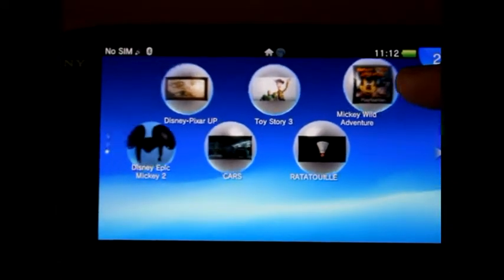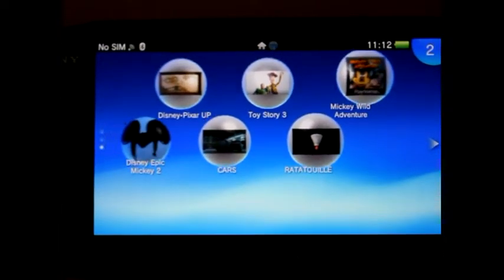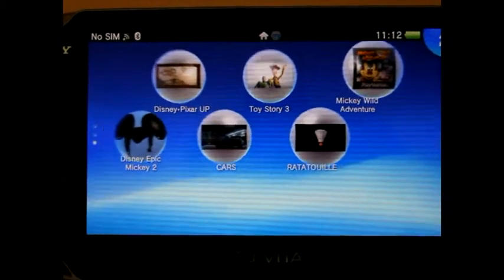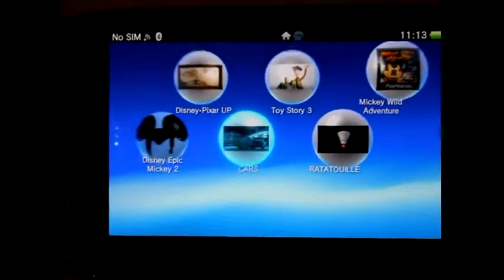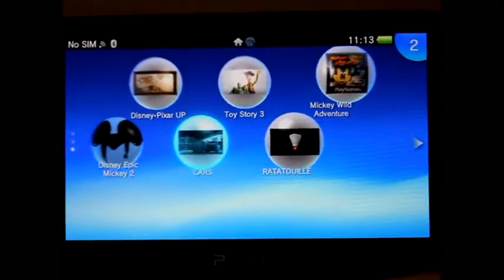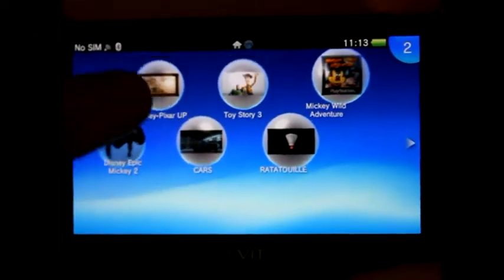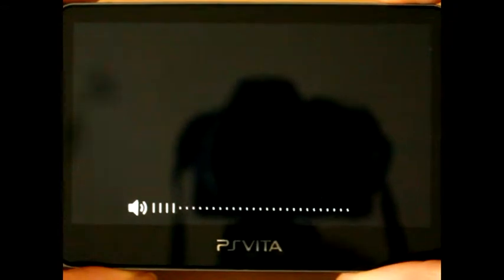I think there's one PlayStation 1 game, four of them are PSP games, and then there's Epic Mickey 2, which is the actual PS Vita game — well, not exclusive because it's on other platforms, but the game built for the actual system. We're going to go from top left to bottom, and obviously there's going to be six videos, so we're starting with Disney Pixar Up for part one of this series.